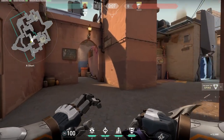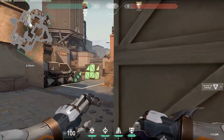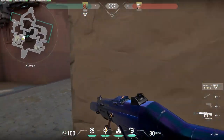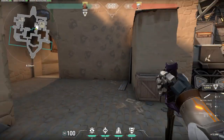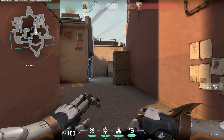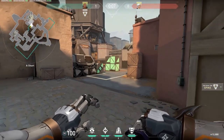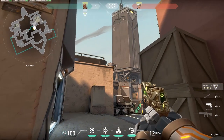If you're playing as Breach and coming up A short, it is quite difficult to flash everything. For example, if you pop a flash anywhere here it doesn't actually flash all the spots you may want, especially if someone is sitting back. It's quite difficult to flush out all areas with one flash. However, there is a pretty cool flash that will allow you to flash anyone on site — assuming you've taken over A short — and that is by popping it up there.